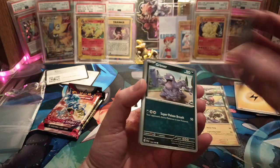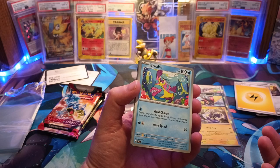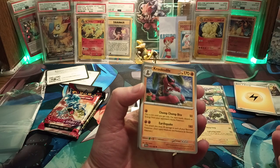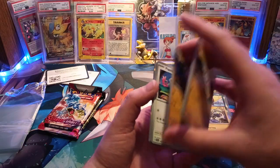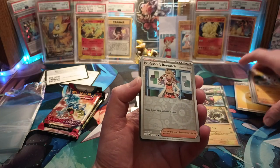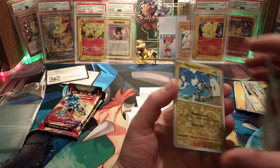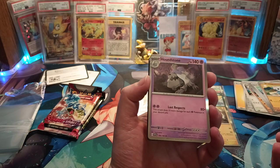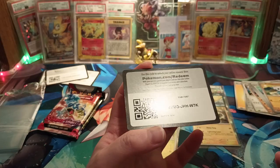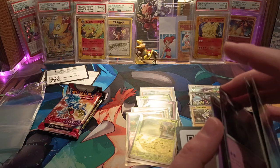Pack three: Energy Search, Grimer — probably one of the uglier Pokémon — and Fortress. Reverse Foil Professor's Research, Reverse Foil Magnemite, and a Houndstone. Psychic Energy and a code card. So far, this box is not treating us very well.